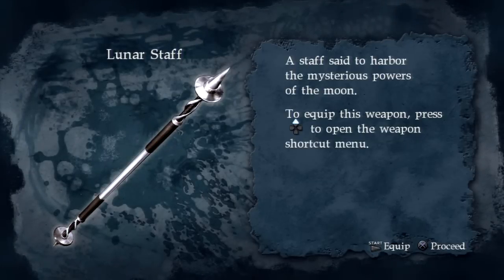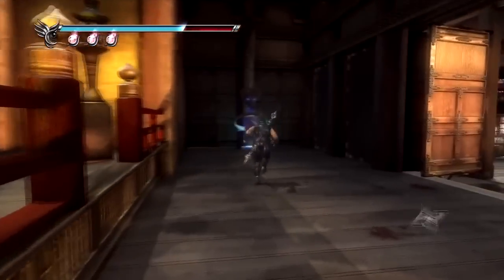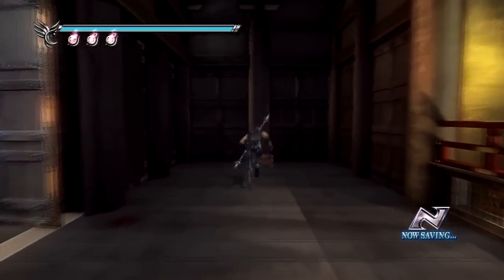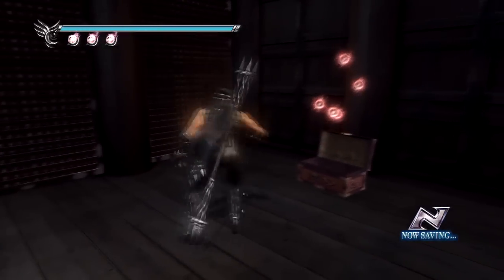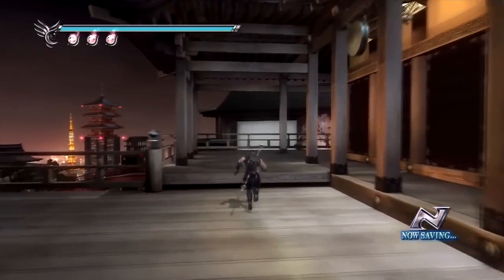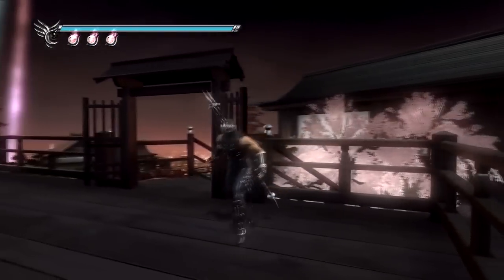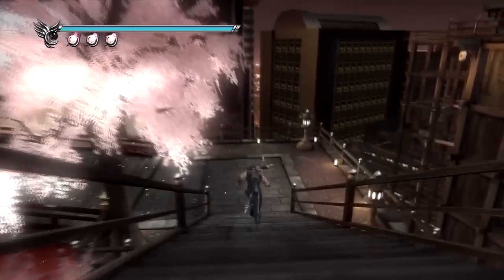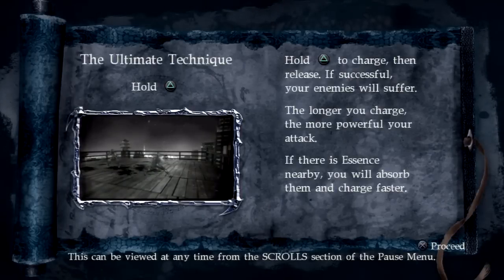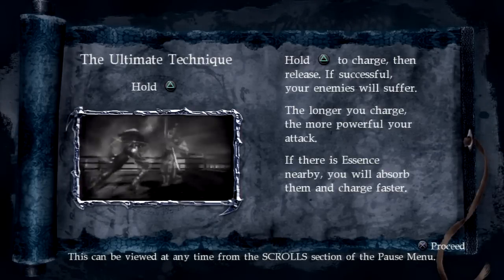We finally get our hands on the Lunar Staff, and we're going to be using this right now. Let's have that equipped and save our progress here. You can also use the dragon statues to restore your health completely, so if you don't want to use your herbs or great spirit elixirs, that's an option. Let's go ahead and head down here — I didn't even realize this chapter was actually very long. I thought it took about half an hour to complete it, but evidently there's actually more to it than meets the eye.